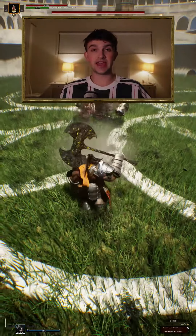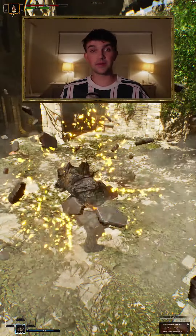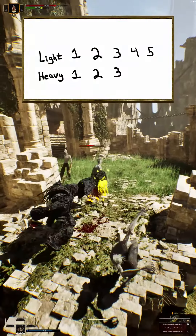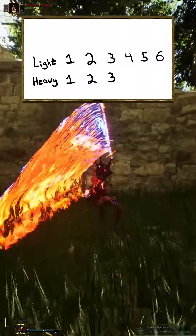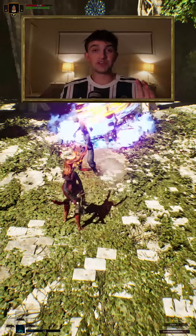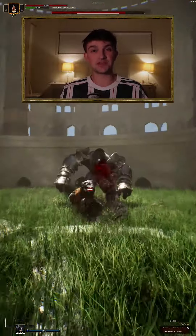When Schulte switches over to his axe stance, he has 6 light attacks and 3 heavy. When he's in his rock armor, he has 5 light attacks and 3 heavy ones. Fia also has another set when she switches over to her fire sword, where she'll have 6 light attacks and 3 heavy. The goal is that all these characters will feel very different, but you can really dive into it and master them if you want.